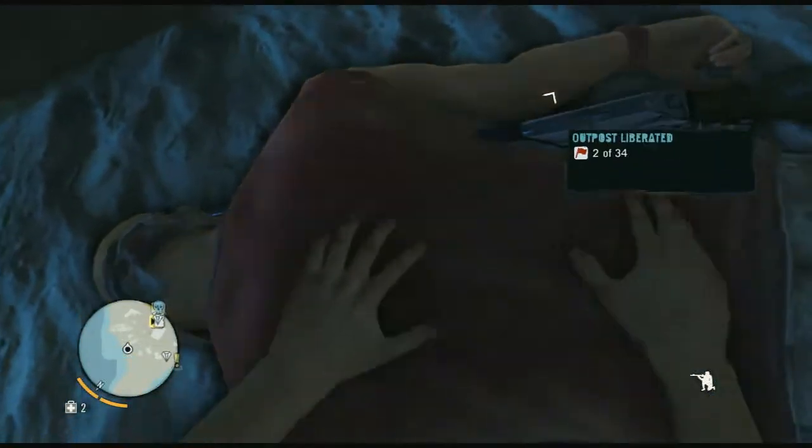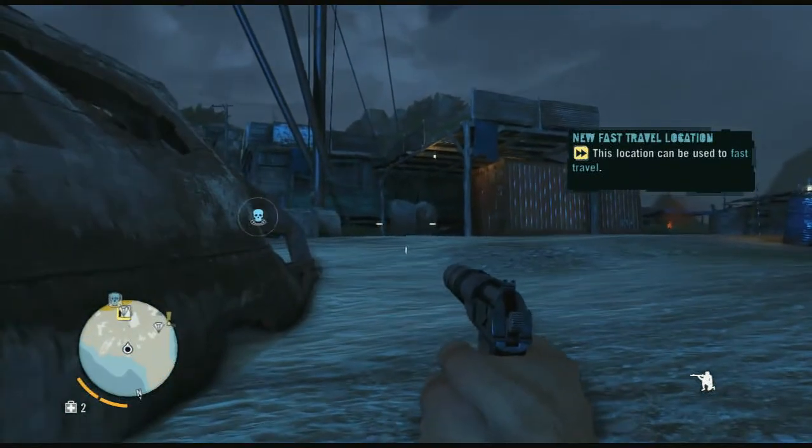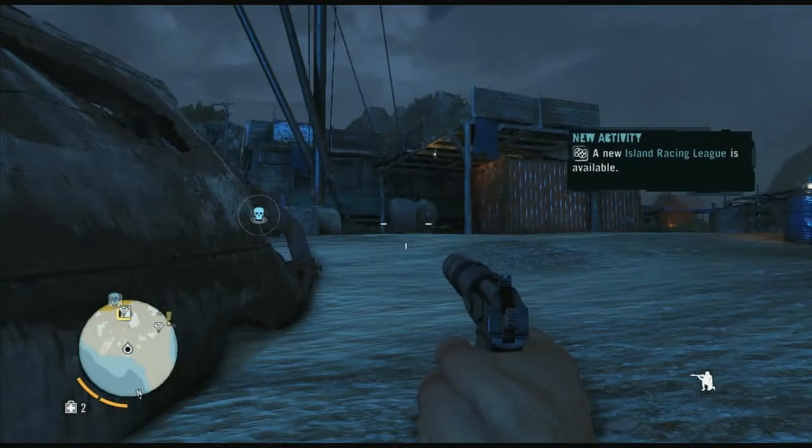Got two skill points just for that — two of 34. There are 34 outposts, so if you went through all 34 you can fast travel here now. It's also going to pop a lot of things — you'll get a store at almost every outpost, and then there'll be quests there. Unheard, GameGuideCentral.com — check out the channel, a lot of Far Cry 3 videos going up.